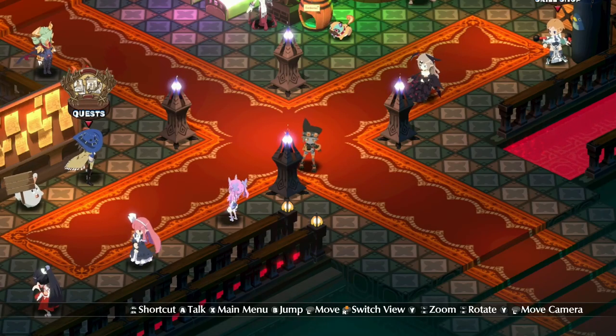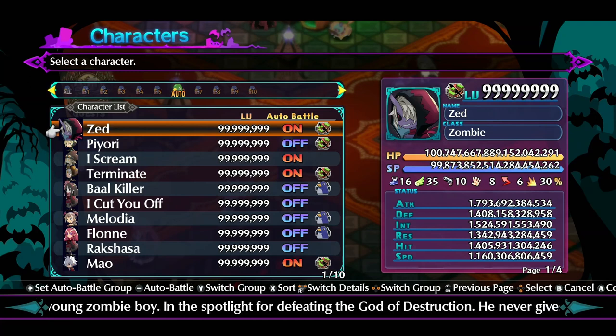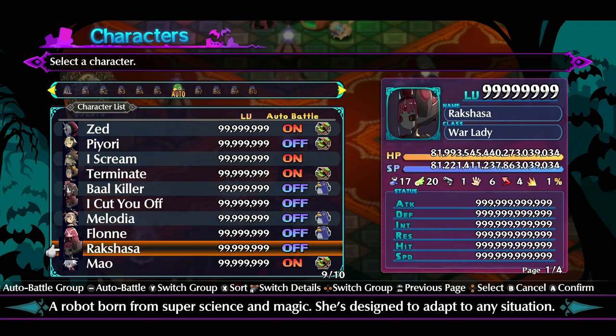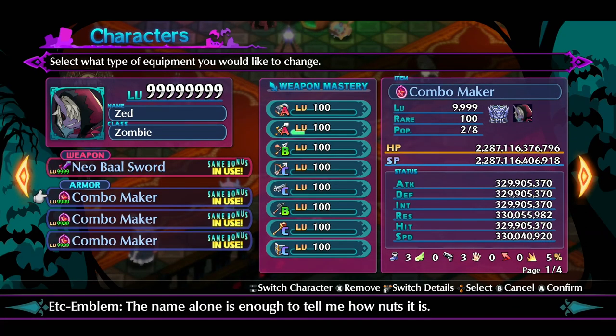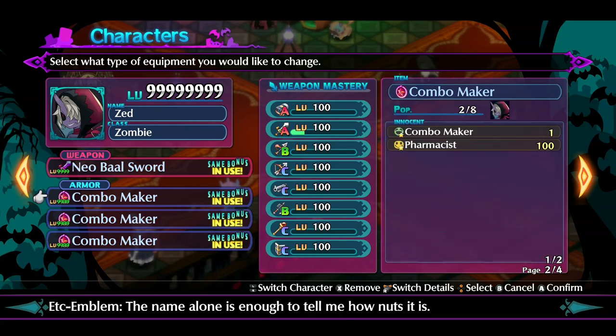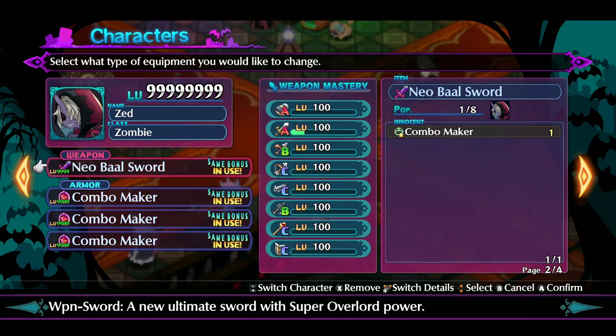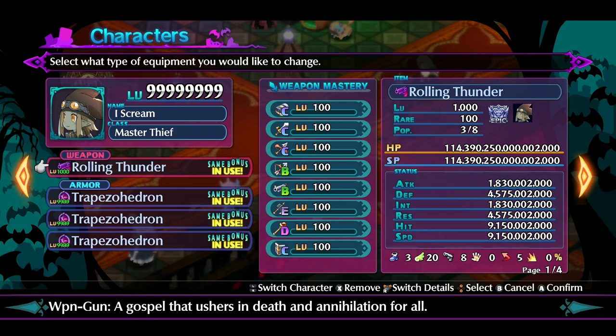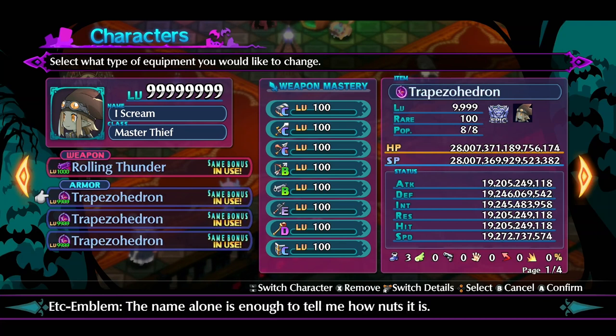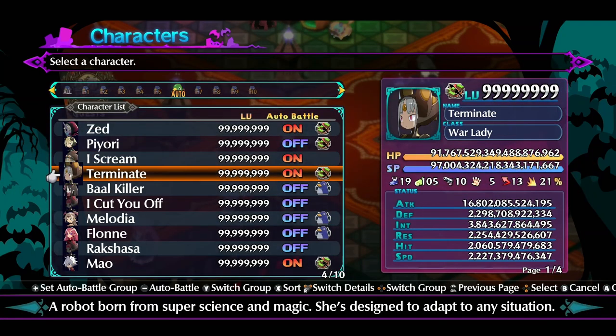Now that we've been over what item points are and how this process works, I'm going to show you how your character setup needs to be. For your character setup, all I do is have four different characters: I have Zed, I have a thief, I have the war lady, and then I have Mal. I'm going to show you their equipment and their demonic intelligence. For equipment, Zed has three carnage traps and all three of them have a combo maker. And then after I beat Riksasha ball, I gave him the neo ball sword, which also has a combo maker on it.